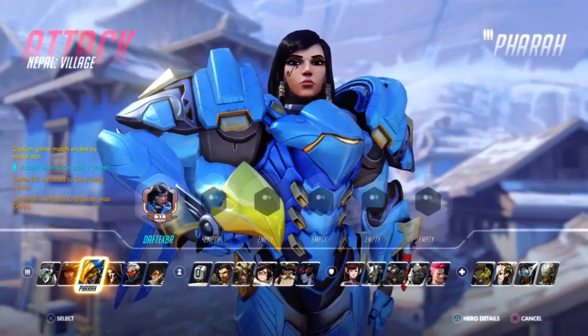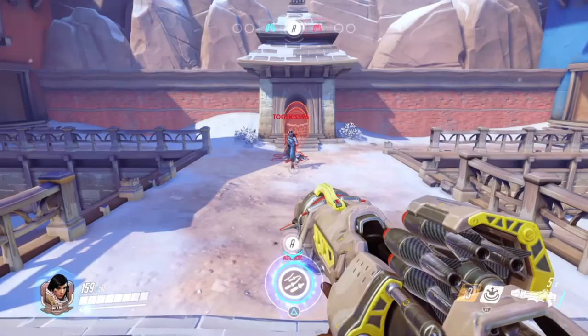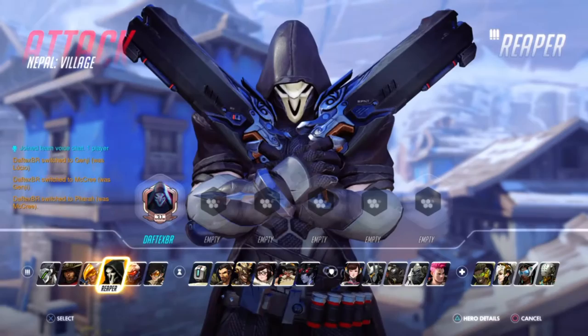Moving to the next one, we have Pharah. She launches rockets as basic attacks and she doesn't have a second attack. Pharah can jet herself with L1, and sustain in the air using the cross button or L2. Her second skill is a special rocket that deals no damage but pushes players away. Pharah's ultimate will lock her position, but you can still look around to move your aim — and watch out for fights in closed places because you can damage yourself.